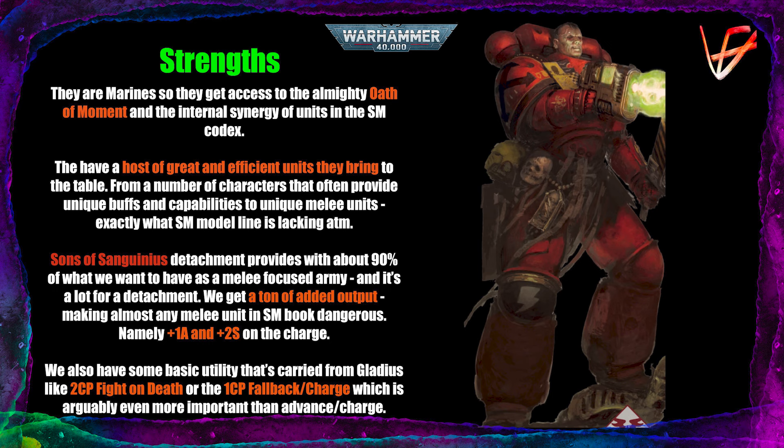The detachment itself, the Sons of Sanguinius, provides us with about 90% of everything that we would want as a melee force. We get a ton of added damage output — it's plus one attack and plus two strength on the charge. Plus one attack is great because we just get more dice to roll, and plus two strength means that we will sometimes be wounding things much better than expected, because adding two to the strength characteristic really jumps us up in the wound brackets.